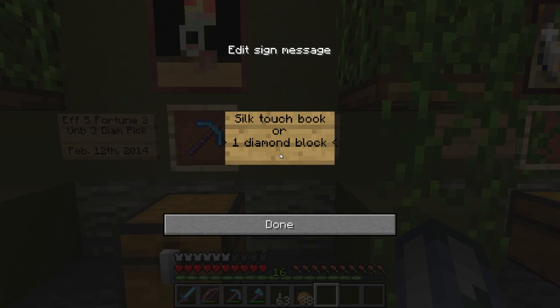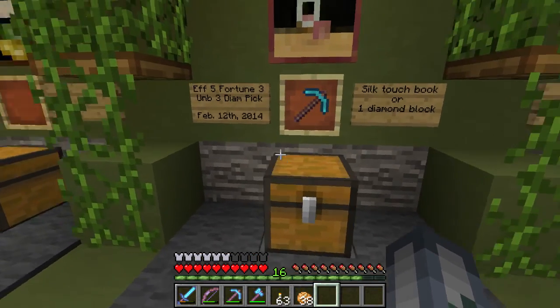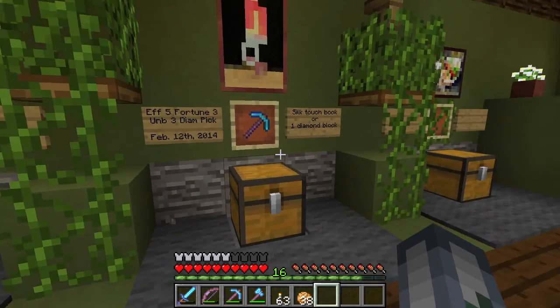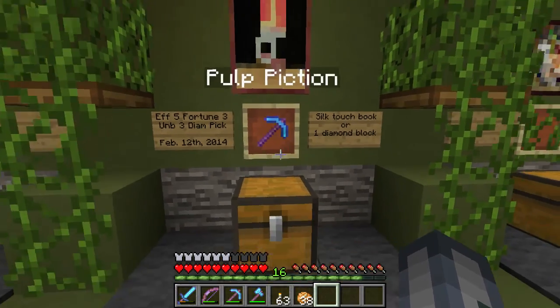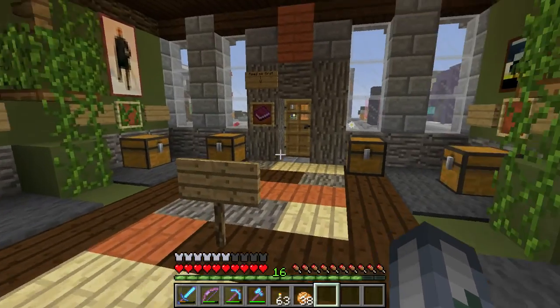Price: Silk Touch. I'm going to be a bit greedy here and also ask for one diamond block - I really would rather have the Silk Touch. I forgot I had to put - yeah, that'll look good. Perfect. So I'll let people know there's an auction in the auction house, and they have some time to think about whether they want this pick. I should have said it's barely used, but it's barely used.